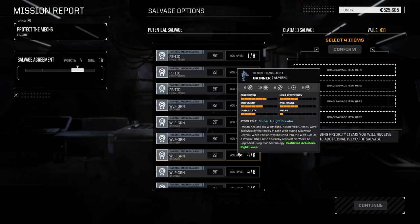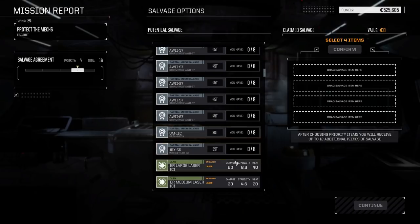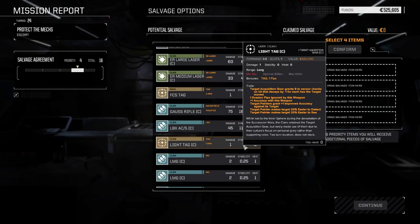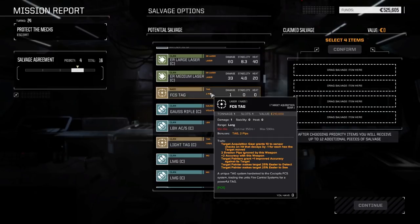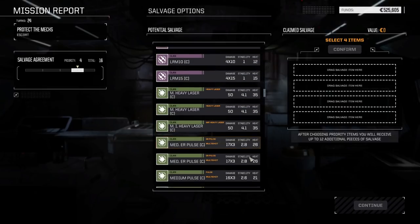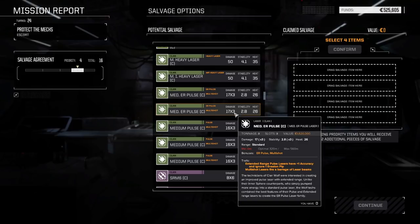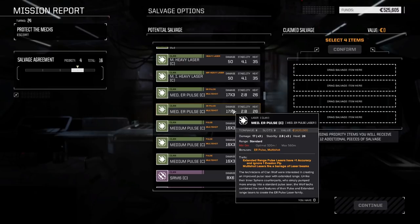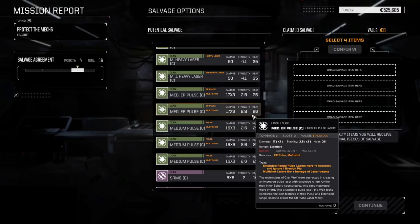We could get another Grinner from these mech parts. Looking at a fire control system TAG that grants plus 10 accuracy checks on a hit that decays minus one per hex the target moved, two evasion pips ignored, plus two accuracy. Also finding medium ER pulses at 560 range, 17 damage, 26 heat - versus regular medium pulses at 460 range. The ER pulses are same weight but two slots. Also found Streak 6, clan XL cores, tons of exchangers, Guardian ECM, heat bank, double heat sinks.